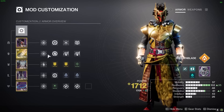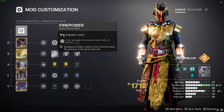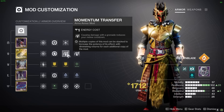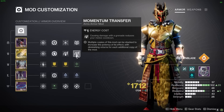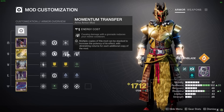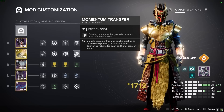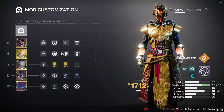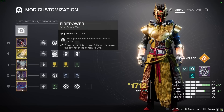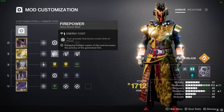On our Sunbracers, we are running a Discipline mod to reach 100 Discipline, which is our second highest stat priority — meaning we'll be able to throw more grenades. Next, we're running two Momentum Transfer mods, which give us a ton of melee energy back on grenade kills, essential to trigger the exotic perk. We're also using a Firepower mod for additional orb generation. With all these mods working together, we'll have plenty of melee energy to keep the exotic perk going strong and spam those grenades all day long.